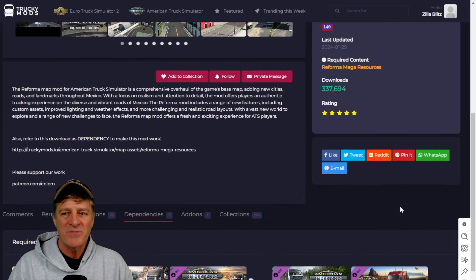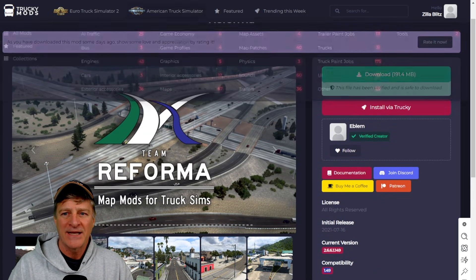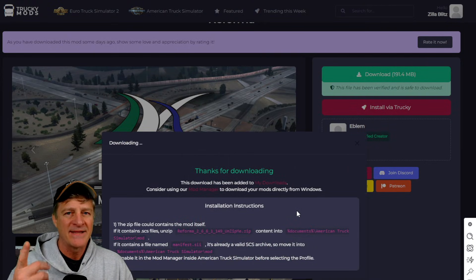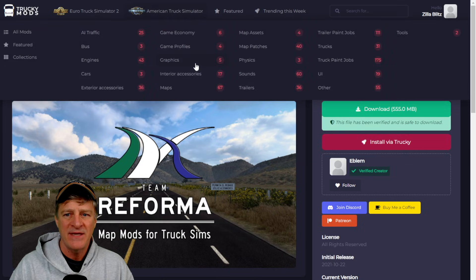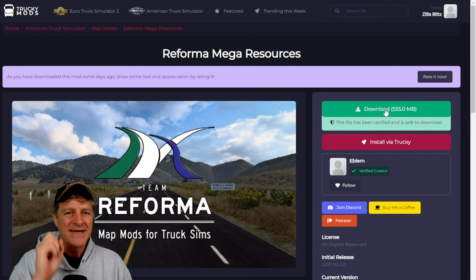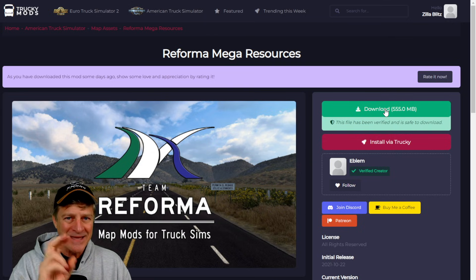With those two checkpoints passed, now I can come up here and click. I'm going to download this Reforma mod. Your download will start shortly. I get a thanks for downloading and I can see it's popped up going right down into my downloads folder. I also have to do the same thing with the Reforma Mega Resources — exact same thing. If you passed the dependencies check on Reforma, the dependencies are going to be the same here. Just click on download and that'll launch a second download. Now we have successfully completed the essential file download we need to install Mexico into your game.